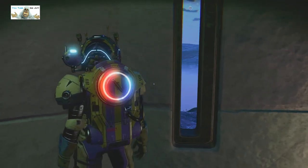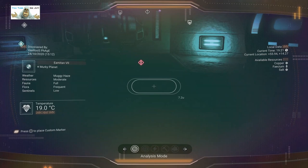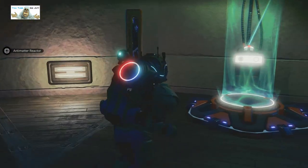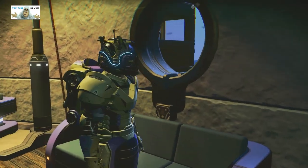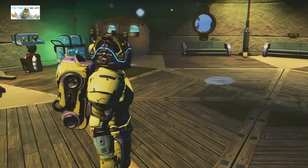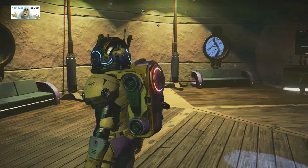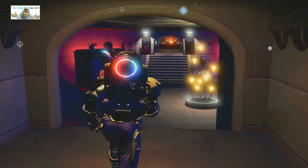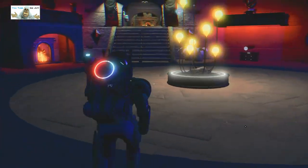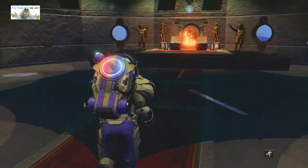Looking out the door - it looks like it's getting dark. What time is it? Check time. Okay, it's only seven but it looks dark so we're back out of the teleport. Look out the port holes - there should be slits in castles, but okay, we're not picky. We go down the left hand side.